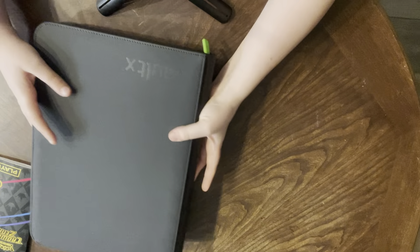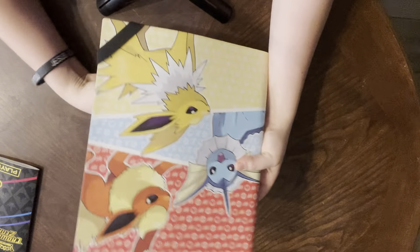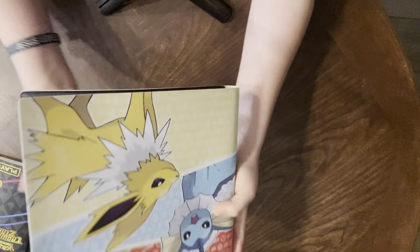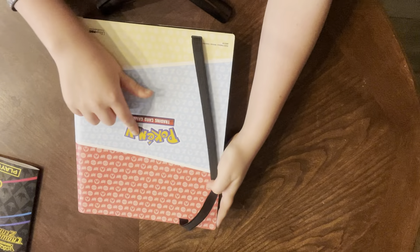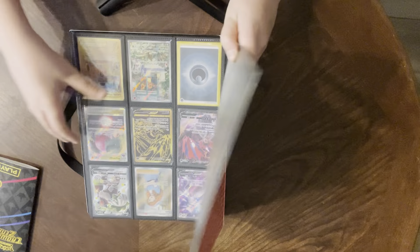That was my collector's binder. Now here we have our trade binder — I love the Eeveelutions, comment your favorite Eeveelution. I got this from GameStop like two days ago. It has a nice strap, Leafeon, Vaporeon, and Jolteon on the front. On the back you'll see the Pokemon card game logo with a glossy feeling — Ultra Pro, side-loading, nine pocket.